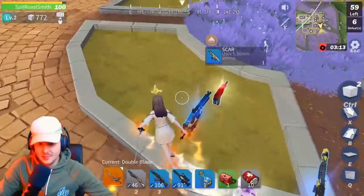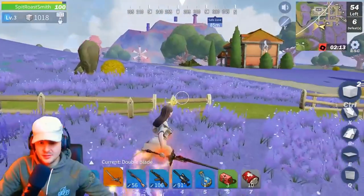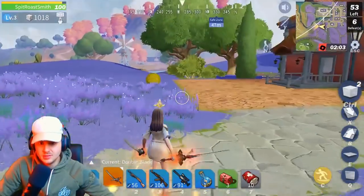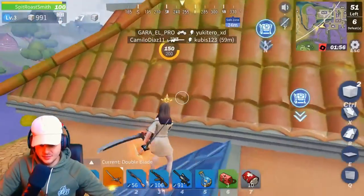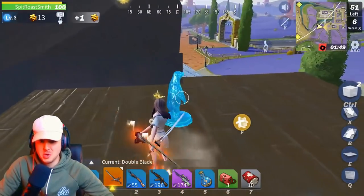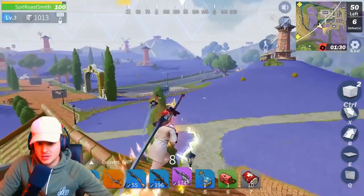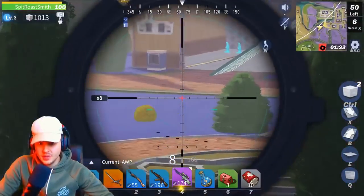I'm actually really liking that scope. The game does kind of feel different — I'm on the PC version and haven't checked out the mobile version yet. The PC version feels sort of the same, there's not really any huge changes. Apart from that purple AWP though. They've gone back to the original scope on this one — the one with the little red crosshair was the original from season one, so they've actually gone back to the original scope.